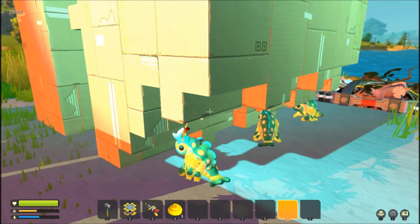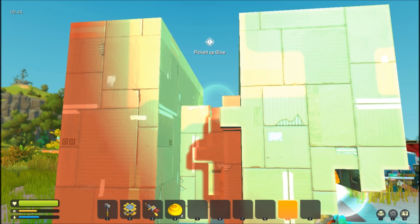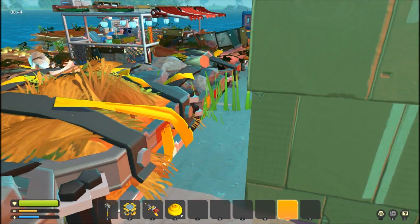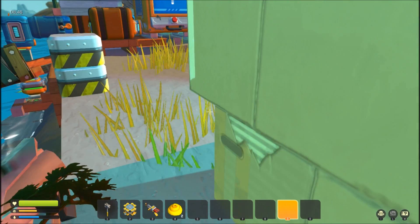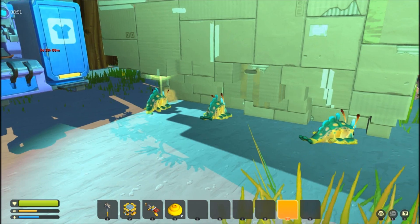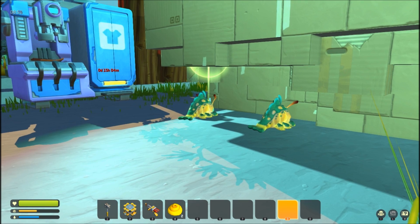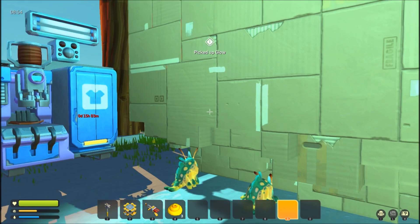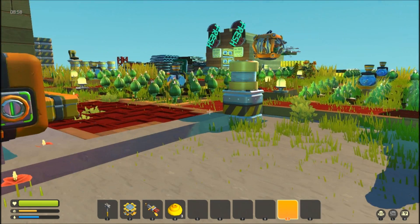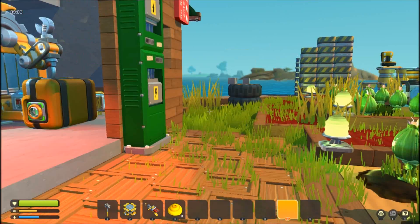They've been at it for half a day and they've barely made a dent in this stack of cardboard. I kind of figured these little guys would have this thing chewed all the way down to nubbins by now. So I think if you want to utilize the Glowbugs for making glow poop, you're going to have to find a way to feed them — not just let them go. You'll have to have one or a couple in a cage and set up a dispenser on a timer to dispense food to them.